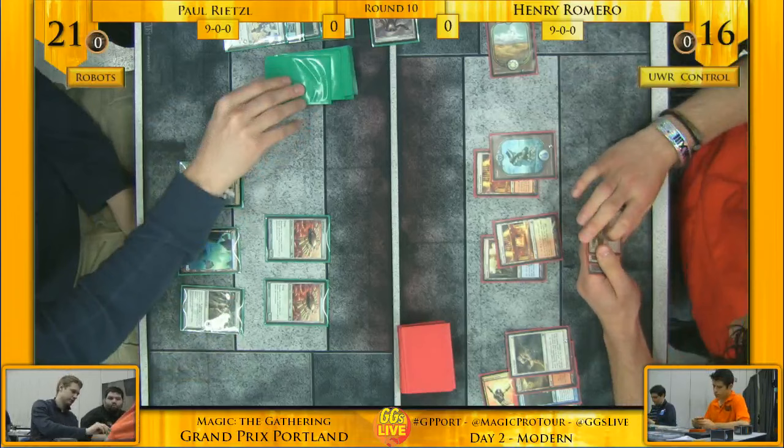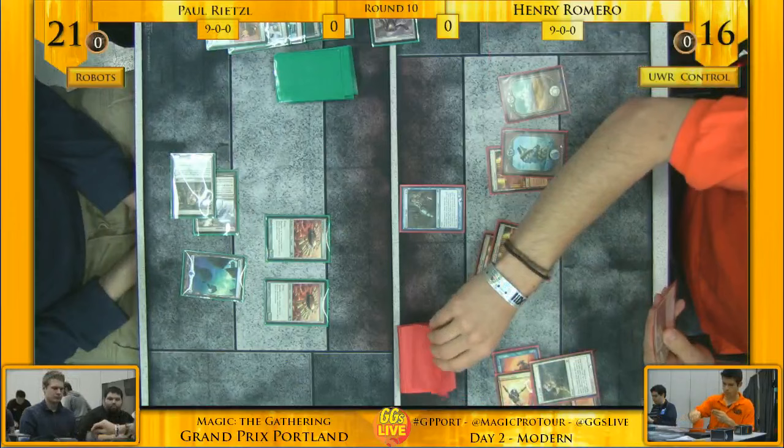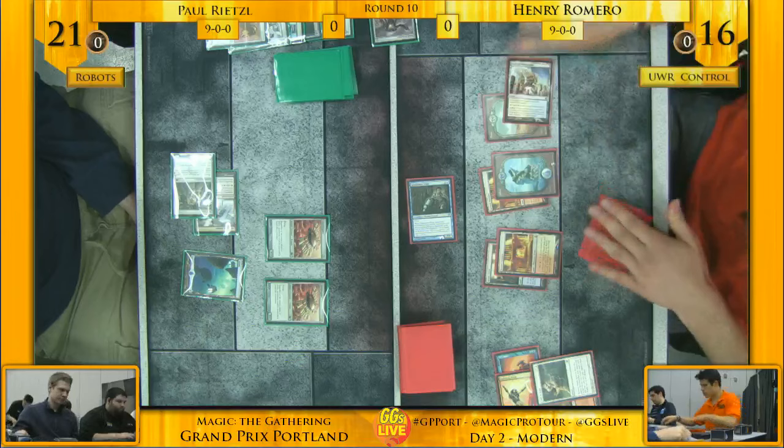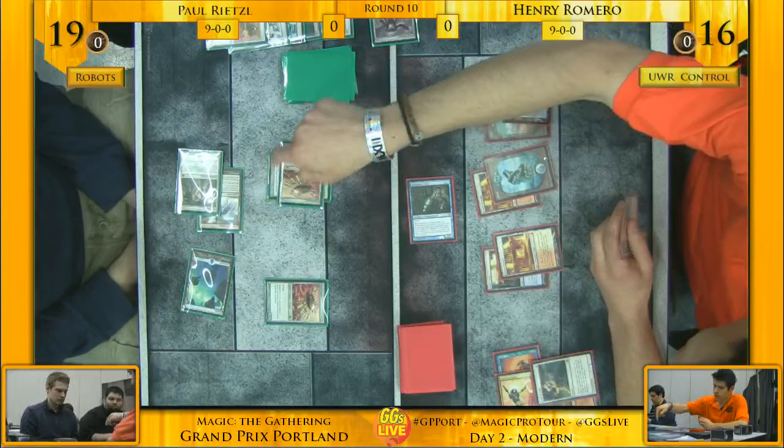A huge Cranial Plating top deck — nice draw — but it looks like it's going to get Spell Snared. He's actually just going to Mana Leak it here to save mana. He may have used the Spell Snare already. There's a Celestial Colonnade for Henry, so now he has a win condition online. Another Cranial Plating off the top, but Henry still has Path to Exile in hand to keep things from getting out of hand.